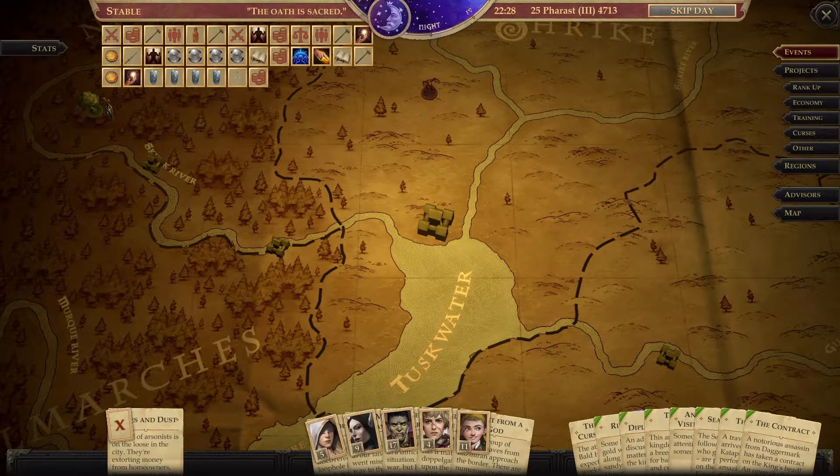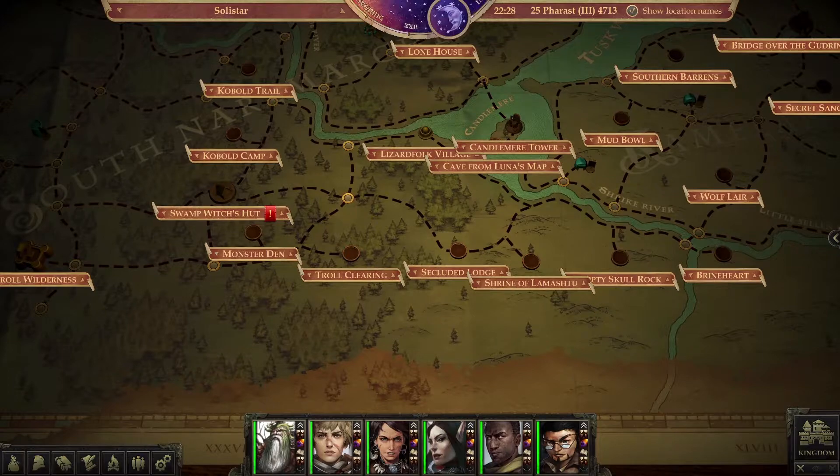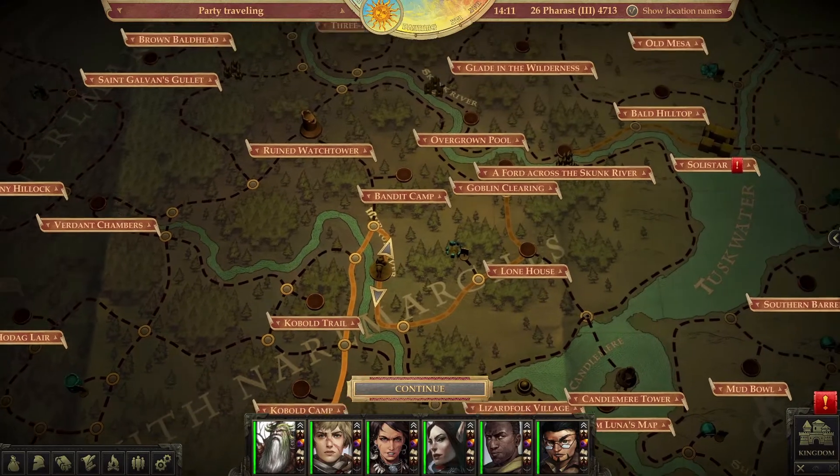On the way back in our previous episode, something that escaped my attention before — when I was returning from Candlemere, I saw that there was an exclamation mark on the swamp witch's hut. Apparently there is a unicorn's horn which I need for Arlene located here. I just noticed it, so let's head over to the swamp witch's hut and see if we can find this unicorn's horn.